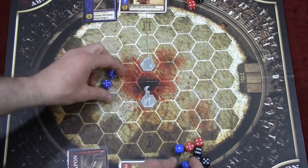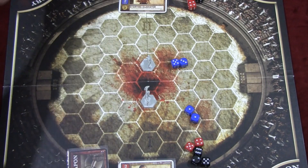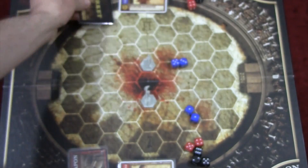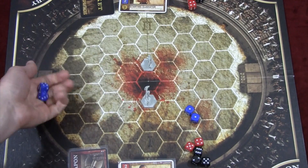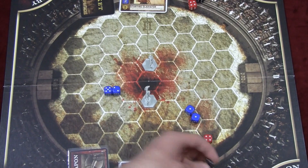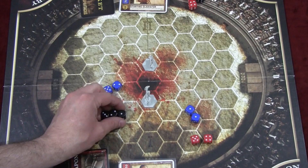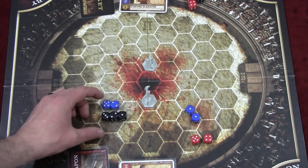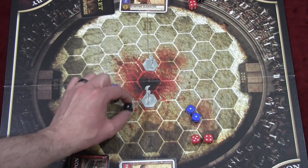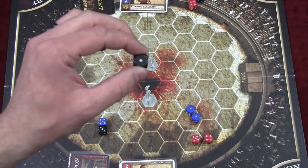Each player rolls again for initiative; let's say this gladiator wins and chooses to go first. Before attacking he exhausts his javelin to make a speed attack at range four. When attacking, you roll your attack dice and stack them; the defender rolls their defense dice and you compare them. Defender wins ties. In this result he receives one wound and blocks one; an uncontested die of three or more deals a wound. He takes one wound and loses one die from his pool — he chooses to lose it from his defense.